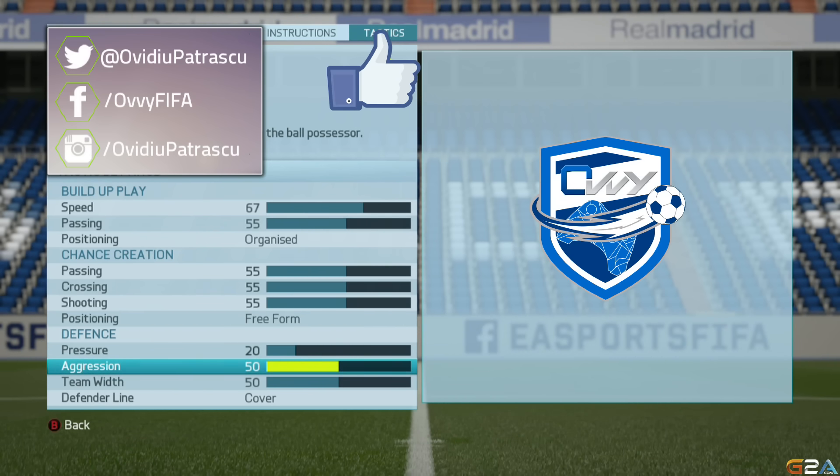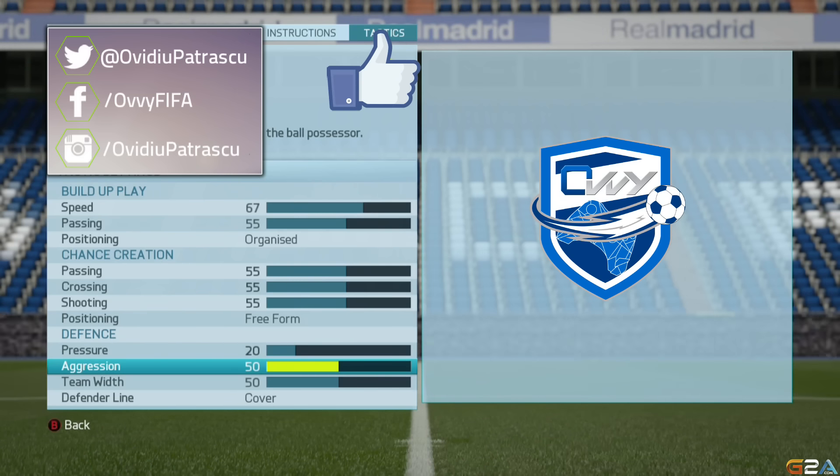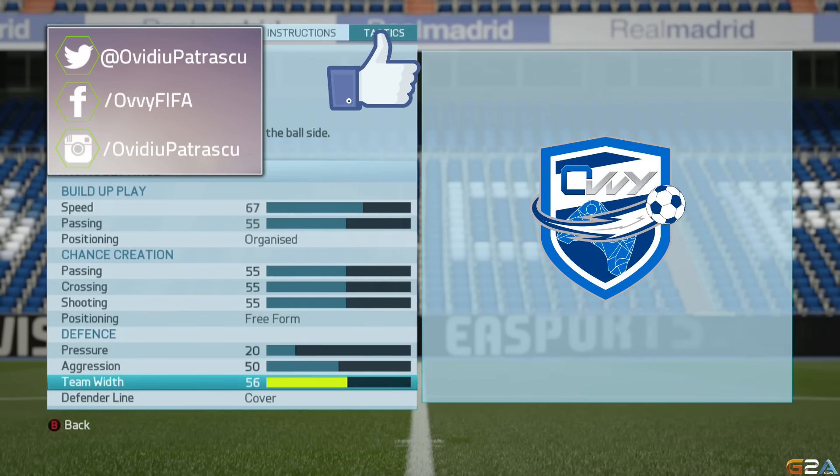Selecting more than 60 or 70 here would mean that each time your opponent has the ball, two players from your team will attack him, and that would create gaps in your defense.